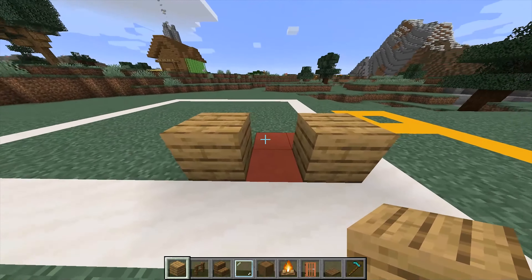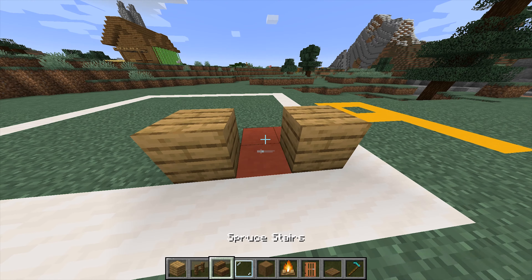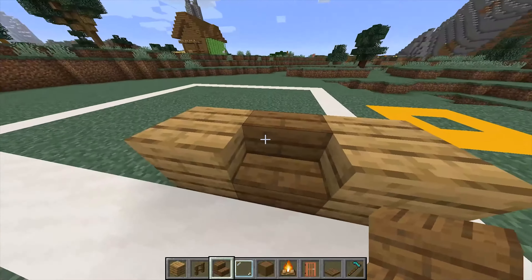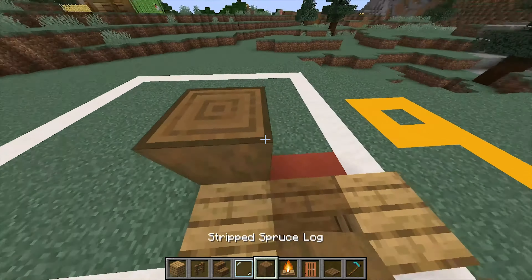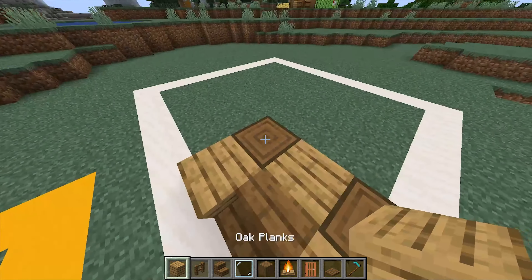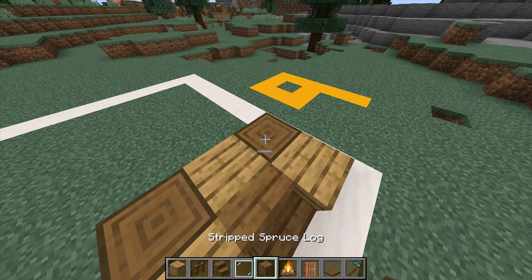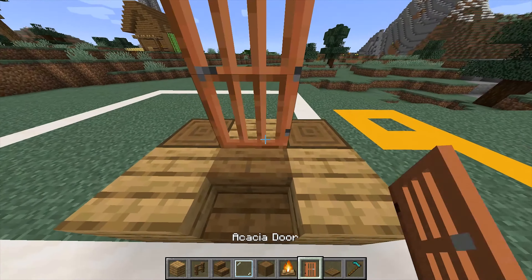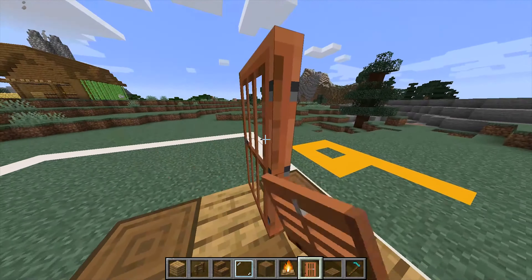All you need to start with is two oak planks like this. You don't have to use a certain type — you could use any type, but I like spruce. Then on the sides add spruce planks right here, one oak right there, and then add your door.